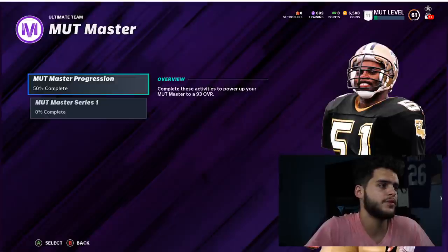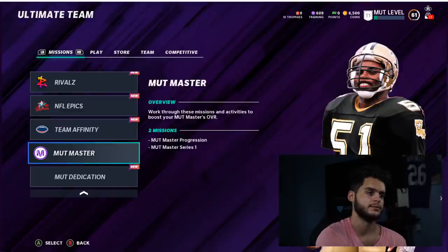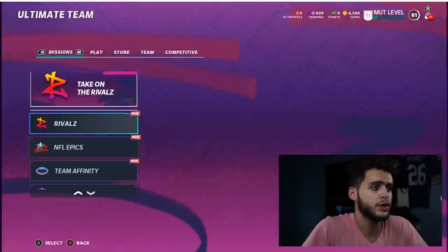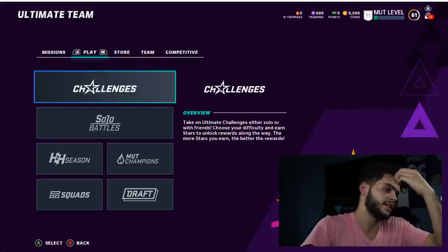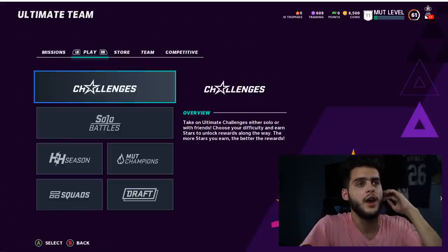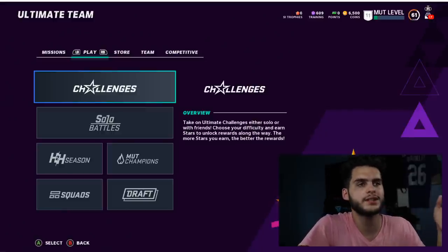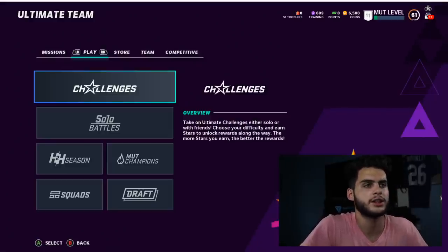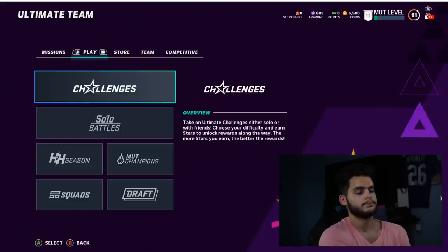That pretty much wraps up what you should be doing to upgrade him as quickly as possible. Solos are going to be the best bet for most of these. Personally, I'll grind to max level, get some online games done, and then when I'm close I'll identify the three quickest remaining objectives — like passing yards, passing touchdowns, and one other — and knock those out simultaneously to push him from say an 84 to an 87, which is usable for Weekend League.